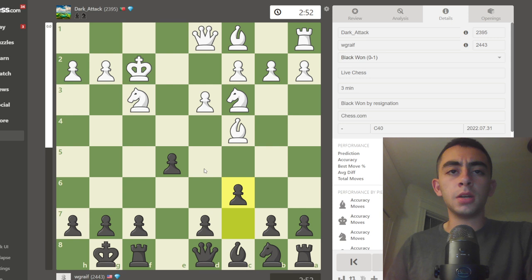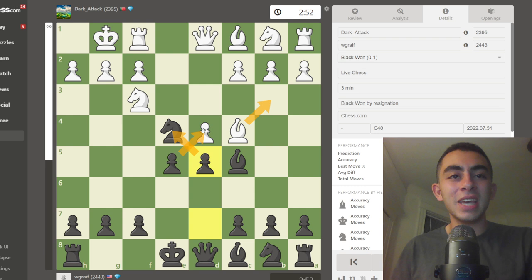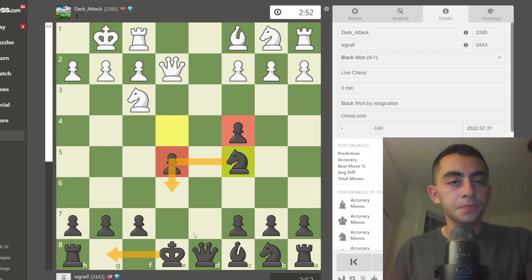d4 is a tricky move — it's really trying to blow this open since we've violated some opening principles and haven't castled yet. You guys need to know the good counterpunch, which is d5. Our knight is secure enough. If they move the bishop, we can take it and get away with it. If they take our bishop, we take back, and now white has a couple options: trade queens into an equal endgame, or play queen e2, knight takes. They're going to collect these pawns, our knight comes back, and the position is approximately equal.